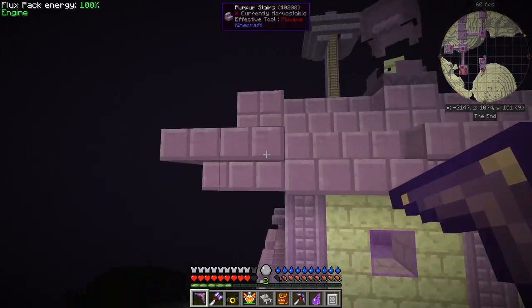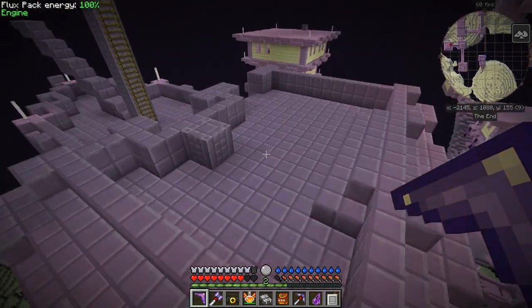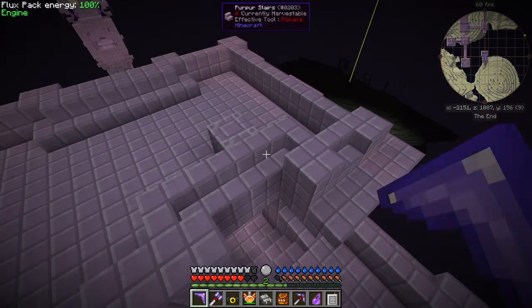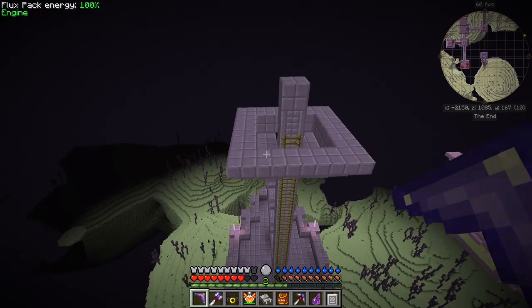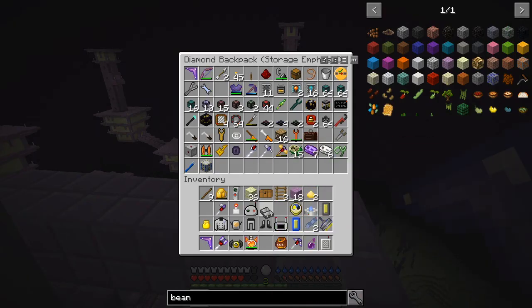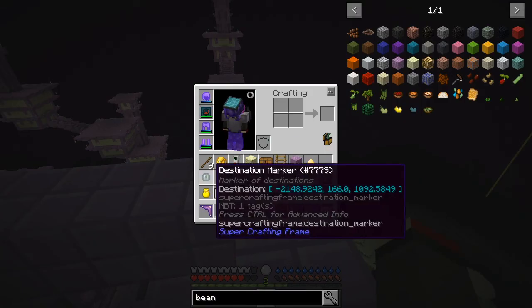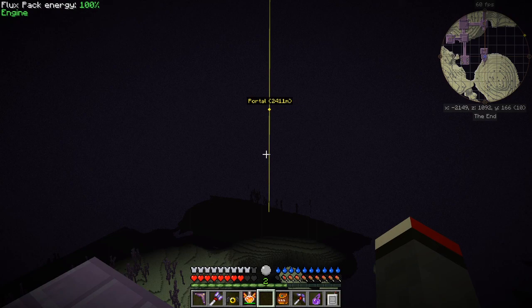There's a chest here. Now this looks like a super place for a marker - let's have a look, I think I've got one on me. Let's just do it here - shift right-click and then that place is marked. So I shall go home now. The portal is 2,411 meters away - I'll see you next time, bye for now.